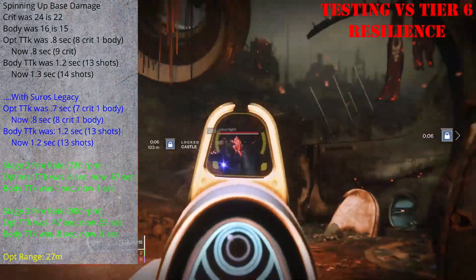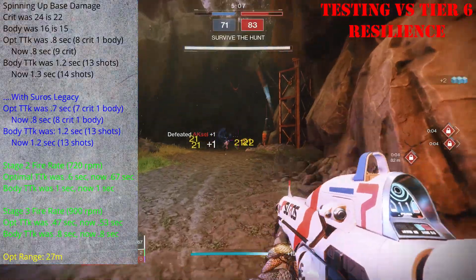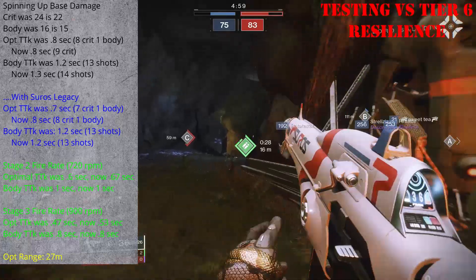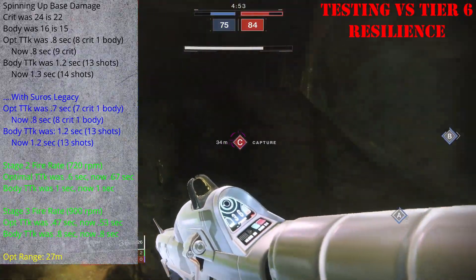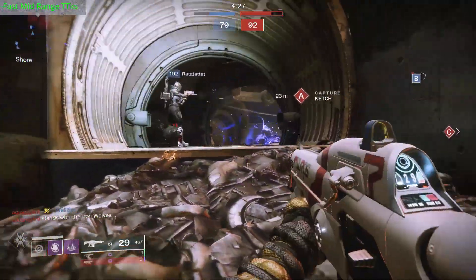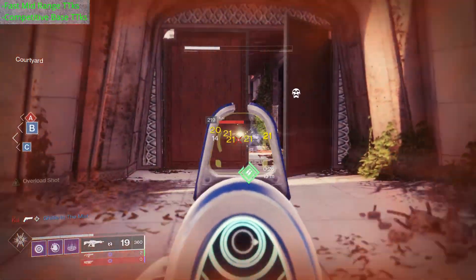Suros absolutely was affected by the adaptive auto rifle nerf, but it wasn't hit quite as hard as other weapons in the archetype. All other 600 RPM auto rifles saw their base optimal time to kill go from 0.7 to 0.8 seconds. Suros at base in the previous sandbox was already sitting at 0.8, so now it just has a less forgiving bullet combination. And while it did see some dips when spun up and under the effect of the Suros Legacy buff, we're talking about hundredths of a second. So performance-wise, Suros is still doing what Suros has always done: giving the wielder the ability to score extremely fast time to kills from mid-range in.